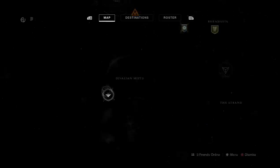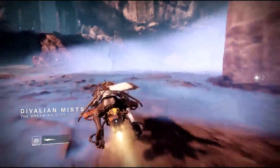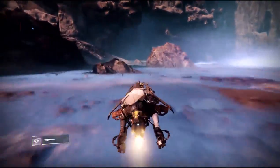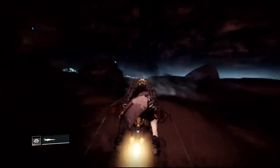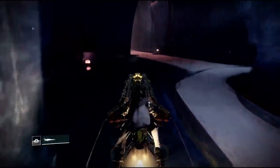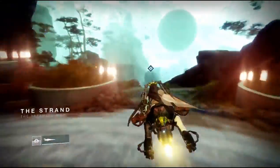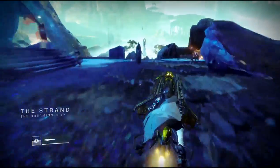Welcome back to the channel everyone. We've got the first ascended challenge out of the six that there are now. This ascended challenge can be found in Aphelion's Rest lost sector. There are three corrupted eggs and one set of ahamkara bones in this ascended challenge, and if you're going for them I will have the timestamps down below so you can just skip to them.